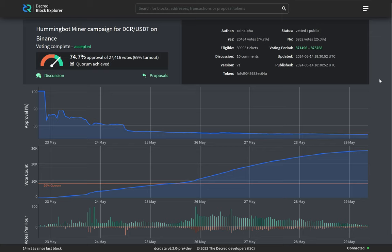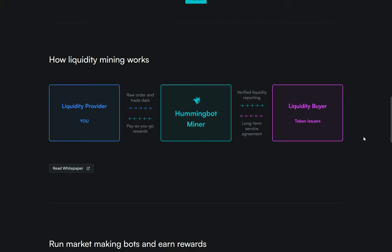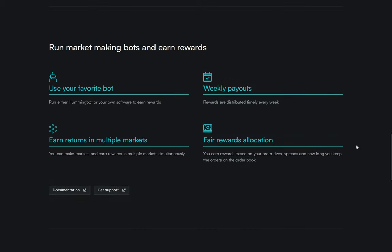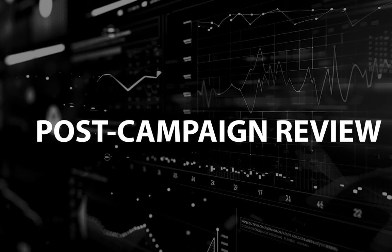The Hummingbot Miner campaign for DCR/USDT on Binance passed with 74% voter approval and a 69% voter turnout. The purpose of this proposal is to run a campaign on the open-source Hummingbot Miner platform to improve organic liquidity and trading activity on Binance for the DCR/USDT pair. Liquidity mining incentivizes traders to run market maker bots to improve liquidity in return for rewards. Markets must be made under the 2% bid range, all payouts will be in Decred, and the project is divided into two phases — integrating DCR into the payout system, then running a 12-week campaign with weekly rewards. The total cost is $21,600 paid in Decred, with funds released after the successful completion of the first phase.